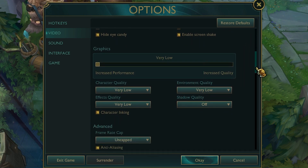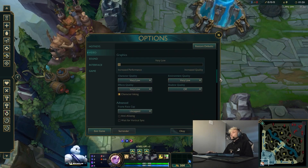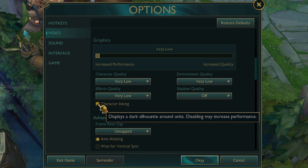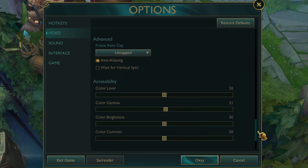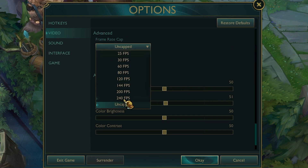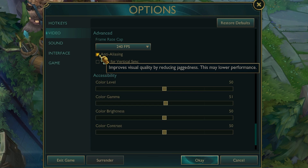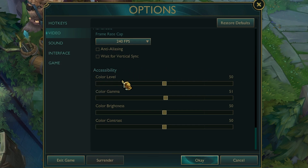Set all graphics options to Very Low for maximum performance. Many esports players play on very low settings — it gives better frames and makes effects less distracting so you can see what's actually happening. Character inking doesn't affect FPS so that's your preference. For the FPS cap, always cap your frames to match your monitor's refresh rate: 60 FPS for a 60Hz monitor, 120 FPS for a 120Hz monitor, and so on. This makes the game run more smoothly and avoids wasting resources.